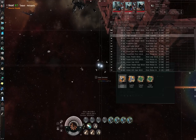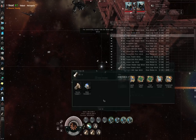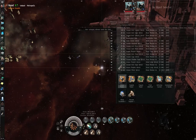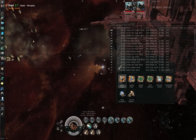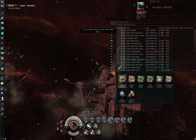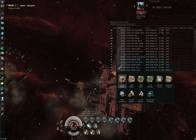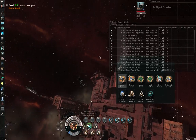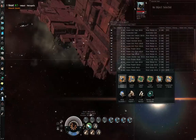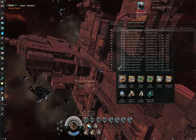If you salvage a wreck that still has loot on it, the loot will automatically be transferred into a cargo container, so you can still left-click the container and hit the Loot All button. You may sometimes find that somebody has warped into your mission — probably having scanned you down with combat probes — and started salvaging. Salvaging is not a criminal offense according to Concord, so they won't be flagged as a thief; they only get flagged as a thief for looting. This is an intentional game design feature.